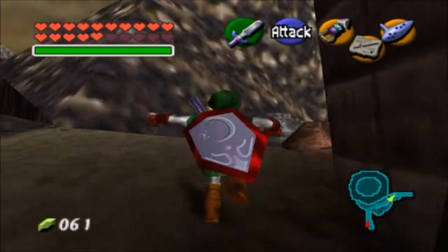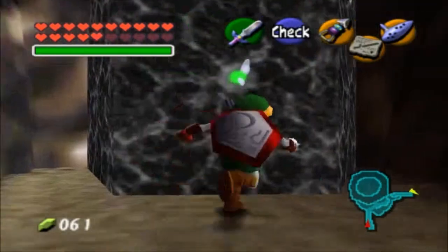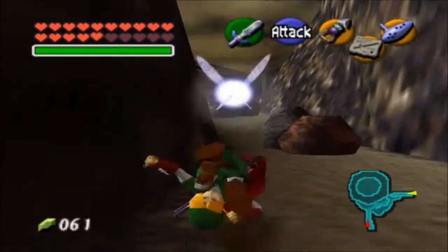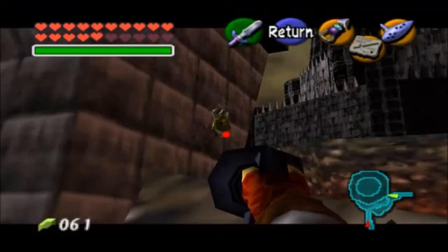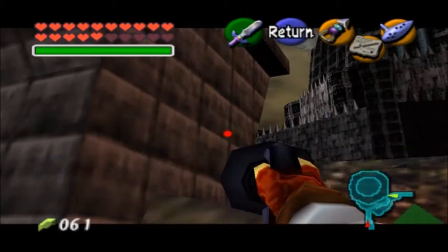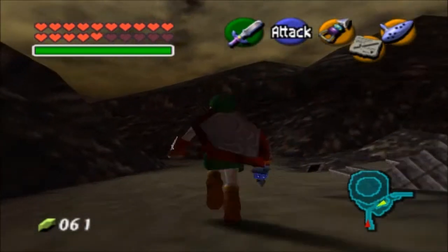There are a few things we want to do here. First, I don't think we can grab this giant stone yet - we'll eventually be able to grab it later on. For now, let's go ahead and enter the temple. Let's also get this Skulltula - I already have 50 and the heart piece, but let's just get it anyway. As you'll notice, there's no way to actually get in from here.